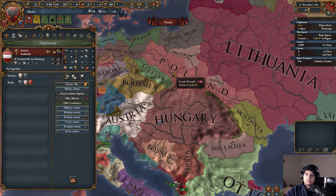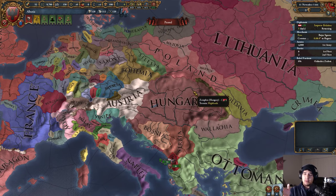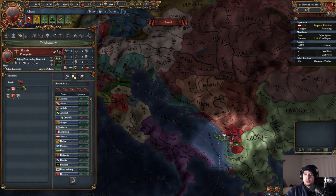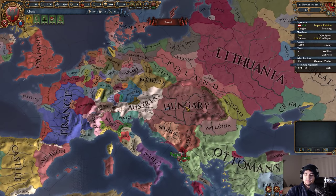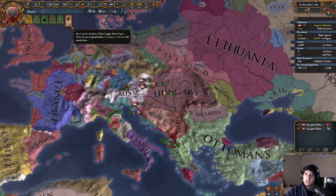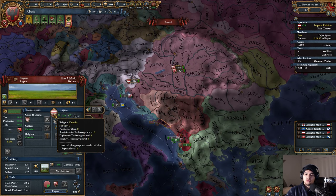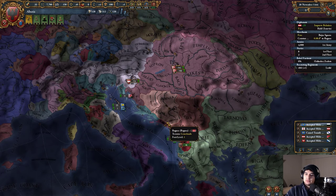The best case scenario is Hungary gets a personal union under Austria, we ally Austria, then get an alliance with the PLC — the Polish-Lithuanian Commonwealth. Day one we send out the alliance offer. The problem is Hungary has actually rivaled Poland, so we might not see a Polish alliance at all unless Hungary gets personal-unioned by Austria. Also, Ragusa wants me to join a trade league.